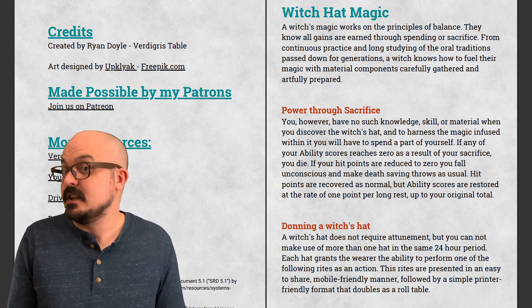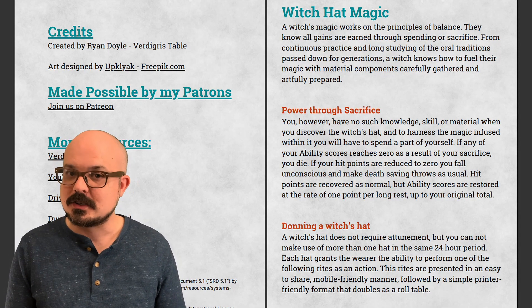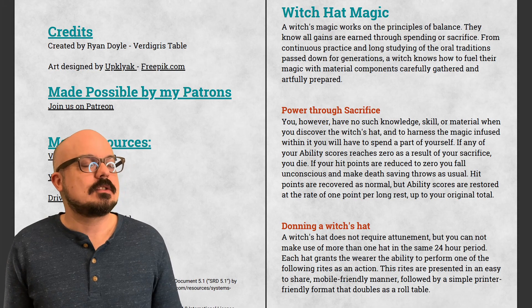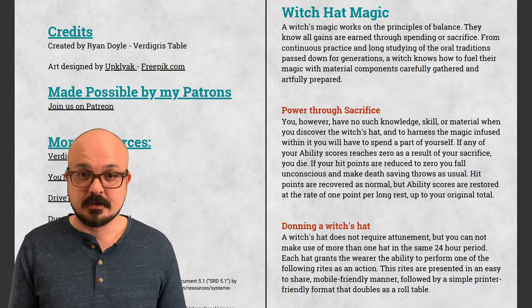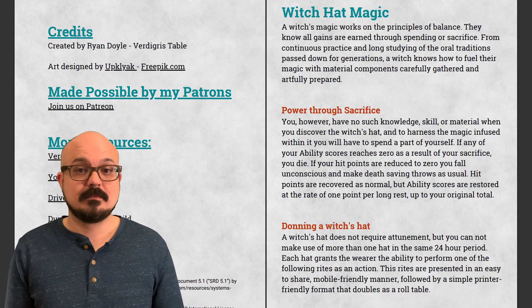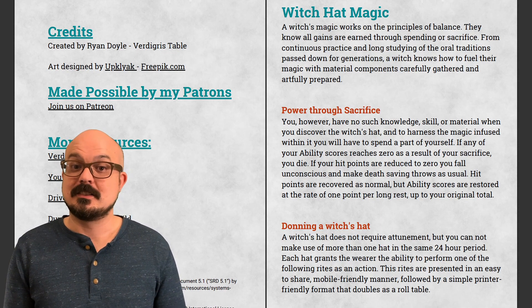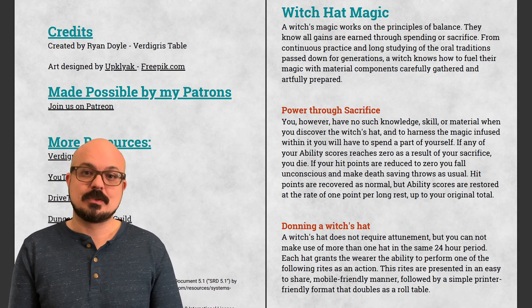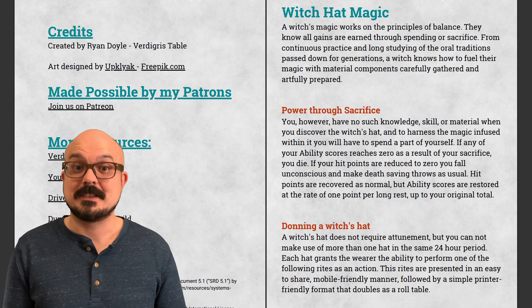The idea is that a Witch's magic works on the principles of balance — they know all gains are earned through spending or sacrifice. From continuous practice and long studying of the oral traditions passed down for generations of Witches, a Witch knows how to fuel their magic with material components carefully gathered and artfully prepared. But the PCs have no such knowledge, skill, or material when they discover the Witch's Hat, and so to harness the magic infused within it, they will have to spend a part of themselves.